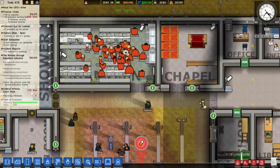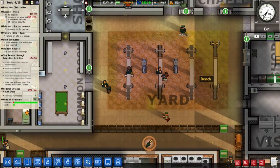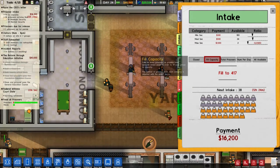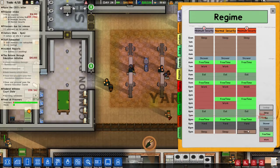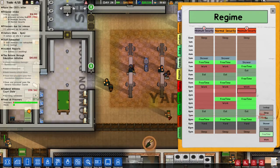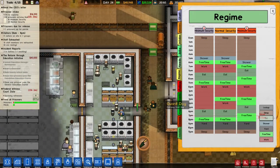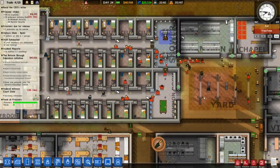The food situation is better — we have a little excess at the moment. Everybody seems to have eaten. They're talking about sleep now, so let's check the sleep schedule. Maximum security wants to sleep a little more — they can sleep one extra hour, then shower, then free time, then food. We'll spread it out a little: work, work, work, free time, eat a little earlier. Hopefully the kitchen can keep up with food production.